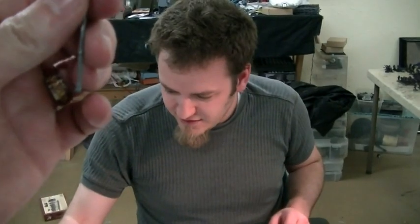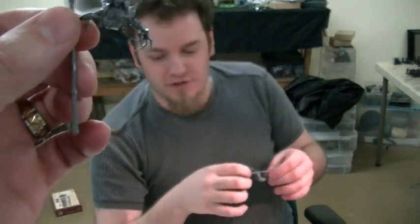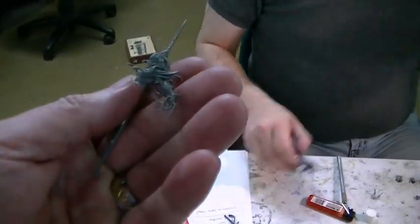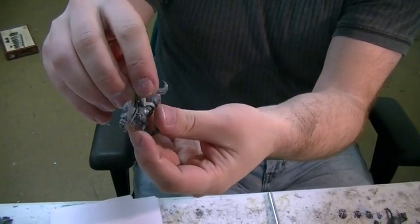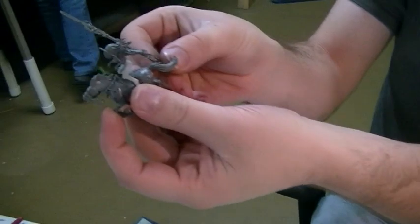I trimmed it up quite a bit. Is she going to be the sorceress? Yes. Are you going to get rid of the snake hair? Actually no, I'm going to keep it — the client has a serpent motif on most of his stuff. His mounted sorceress is on a Dread Steed. Here are the bits I clipped off — the lower portion. I found some Harlequin legs. She's going to be kind of kneeling and leaning forward. That is actually really cool. That's the direction I'm going — I approve.